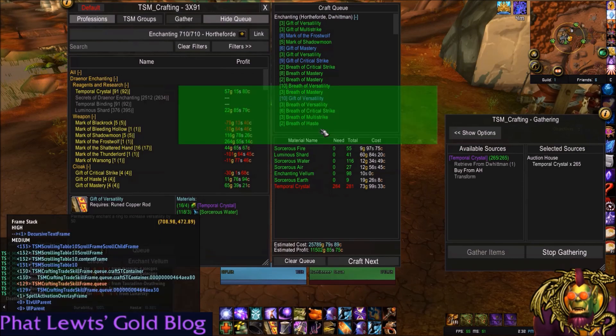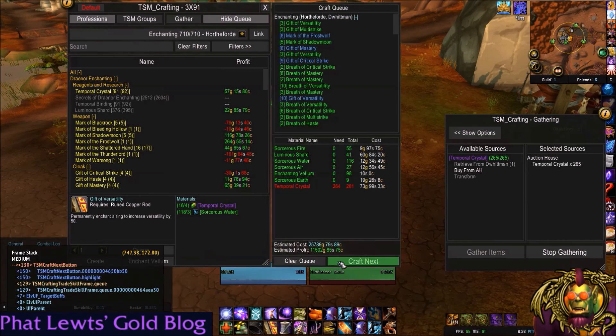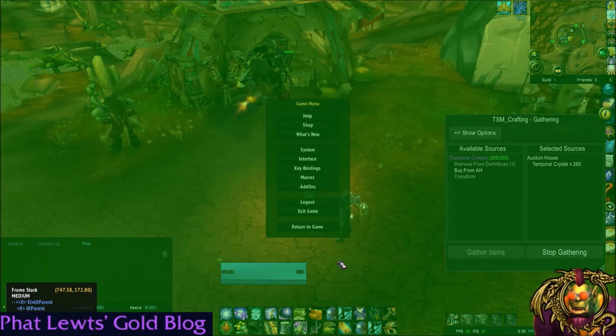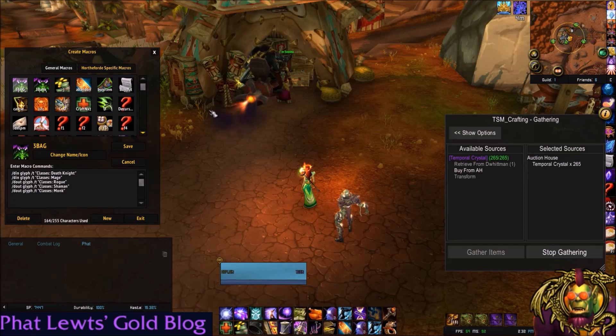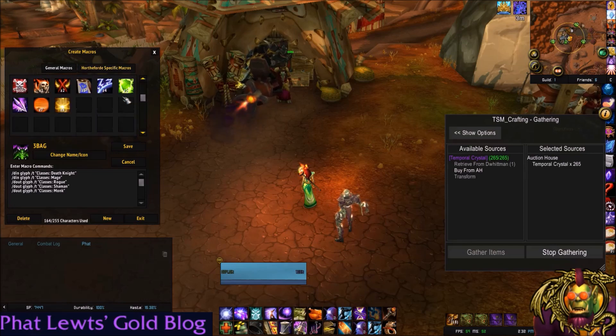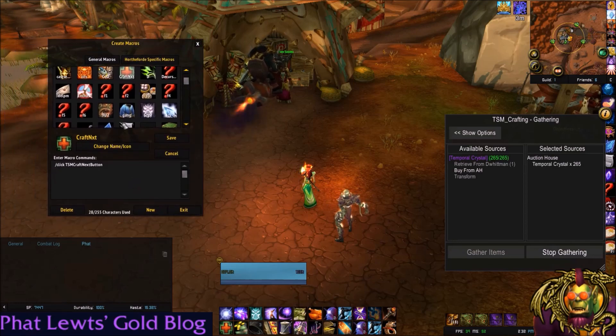You could also create a macro to click the Craft Next button. Type /fstack and hover over the Craft Next button — you'll notice under frame stack it says 'TSM Craft Next button'. That's the name of this button — capitalization does matter. So if I make a macro that says '/click TSMCraftNextButton', all capitalized properly, it'll click that button. Go to /m for macros, and this is what your macro looks like: '/click TSMCraftNextButton'. How hard is that?